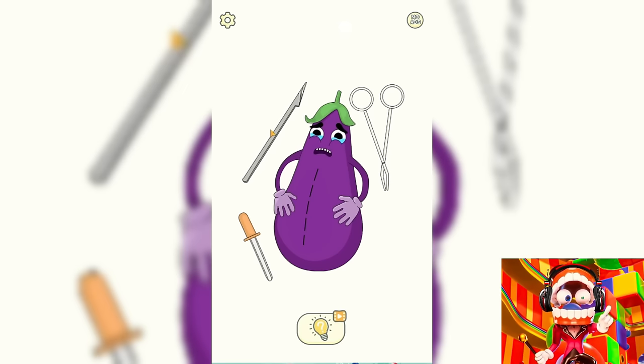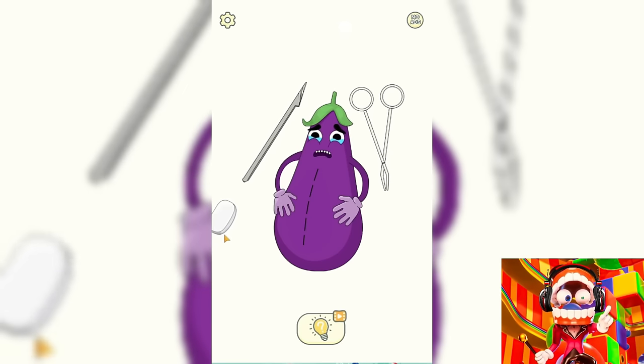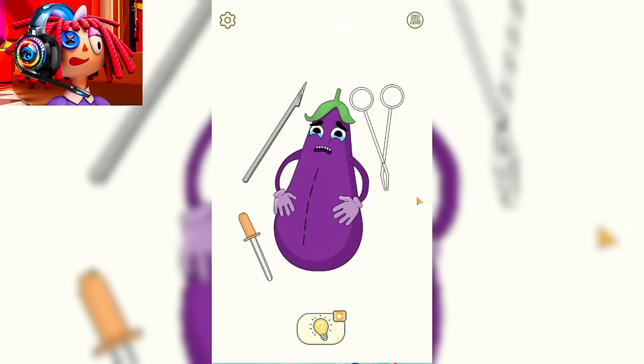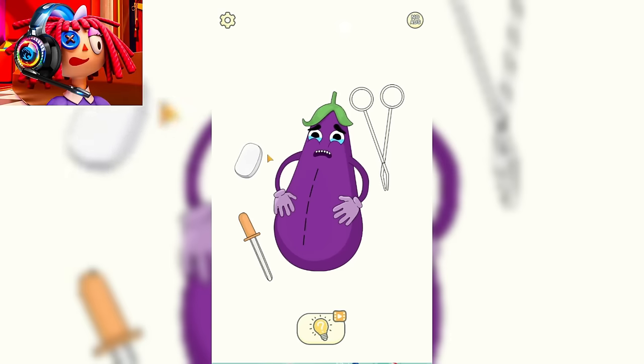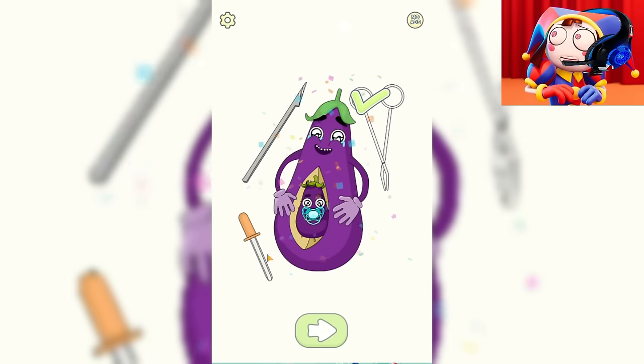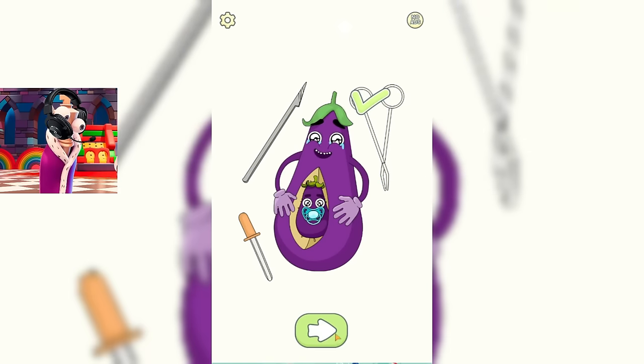Now we need to help this crying zucchini get surgery. It seems to me that for the operation, we won't need this thing and these strange scissors. Let's better remove this scalpel. I really don't want this zucchini to be cut. Well, looks like that didn't help us either. Let's try to do the operation ourselves. Just look. There's a small eggplant inside. Now this eggplant will become a happy mother. And we move on.